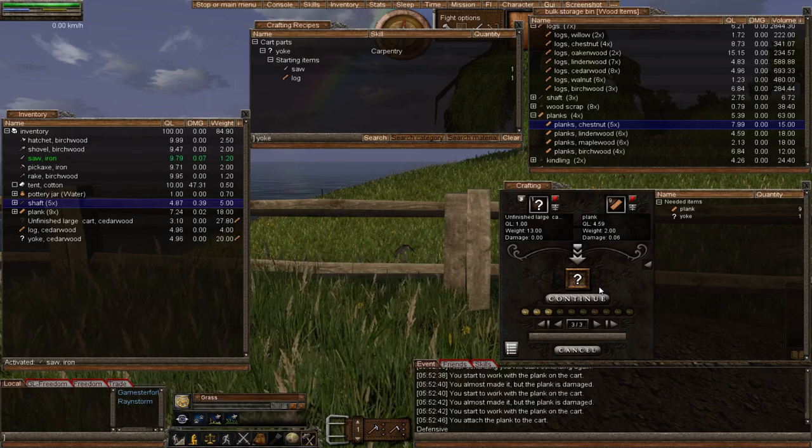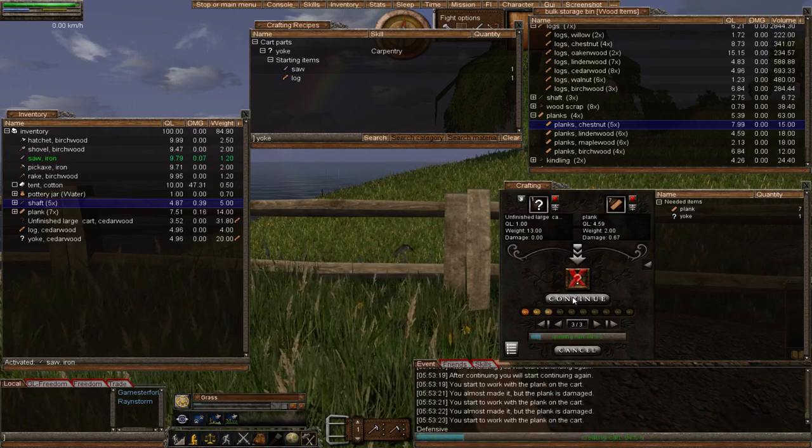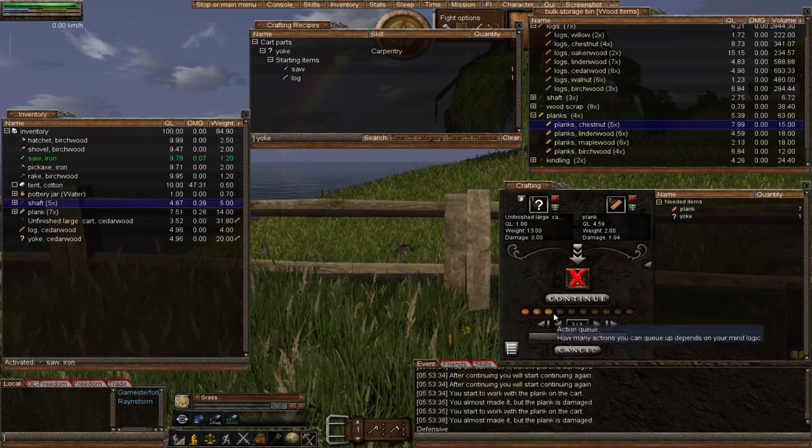We are getting there, demolishing through the components. This is going to make our lives so much easier — I'll be able to go mine a ton of iron ore, bring it back to my forge, smelt it down, and start thinking about all the wonderful items we can make. It will be nice once my queue is longer and I can queue five or six or seven items, and it will just go bam bam bam bam.